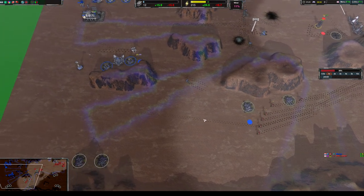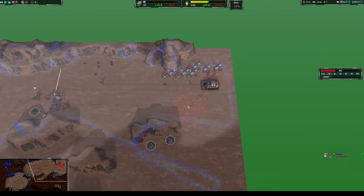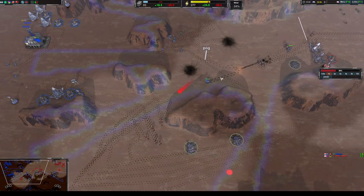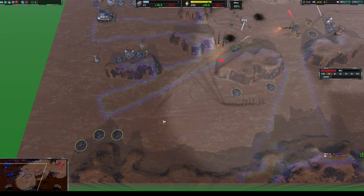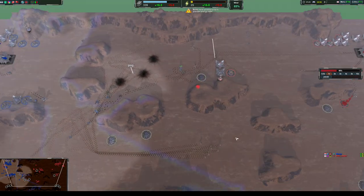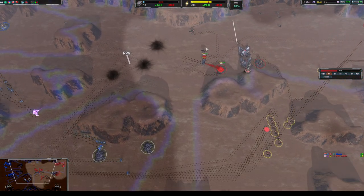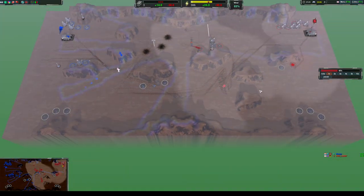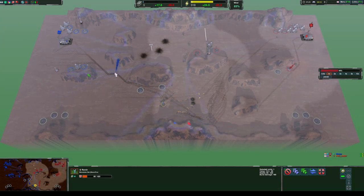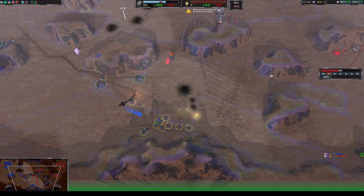With my Glaives I can start to get aggressive down this side to see if he's expanding down here. Now that I'm a bit more comfortable unit-wise, I've put out another con to try and take these mex. I've confirmed he's not expanded here, and I don't really want to push into this area because the Glaives probably won't survive — I'd just be feeding him metal. I've got a few Ronins out now securing the middle area, and I know I should be getting ahead in eco. We're both on about five mechs and I'm getting more.